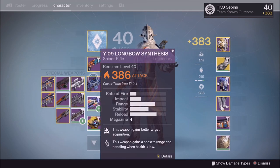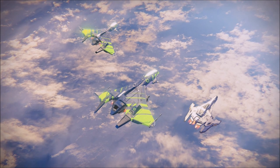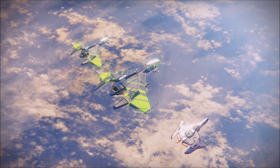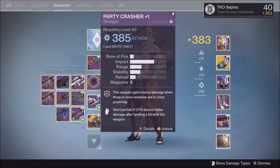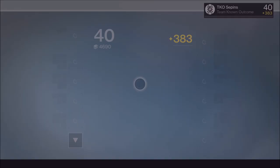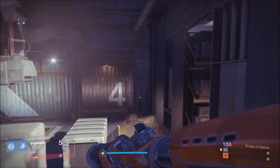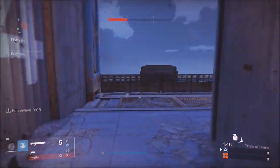Starting off, number one: your class selection is probably the most important thing. There are three classes in Destiny 1 — hunter, titan, and warlock. Make sure you pick a class that suits you and know how each class moves. Warlock movement is rough, hunter movement is fantastic, and titan movement is the most difficult but also the most rewarding — titan is actually the fastest class in the game.